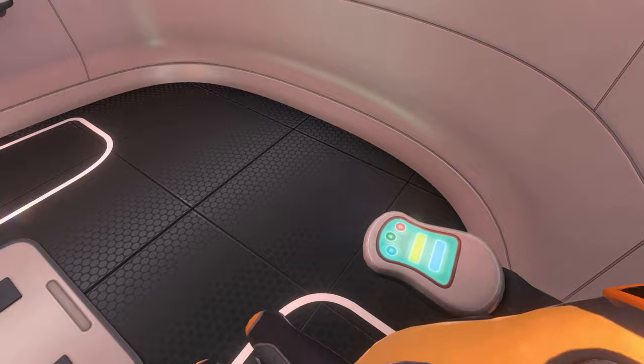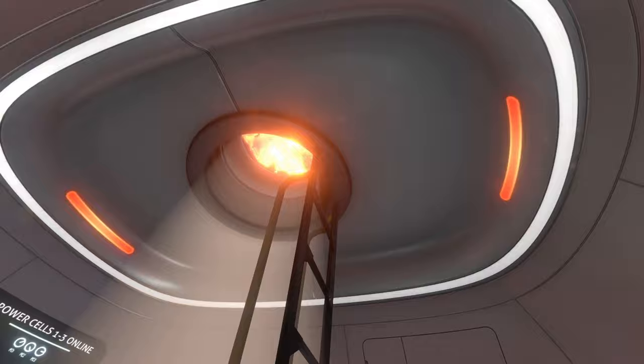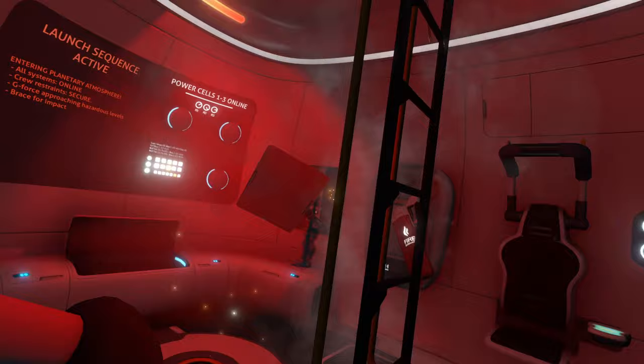During the intro to Subnautica, we can witness a massive explosion as a result of the quarantine enforcement platform striking the Aurora a few minutes prior. This explosion lights up the tiny spot of sky we can see through the life pod's hatch and sends a huge shockwave through life pod 5. One possibility is that this humongous explosion could have completely vaporized or damaged some life pods that ejected too late. Some could have been entirely compromised, while others could be damaged slightly, which could result in multiple different scenarios we will talk about later.